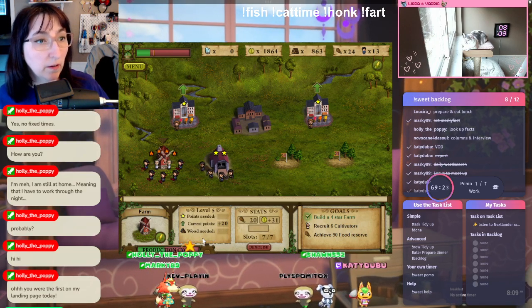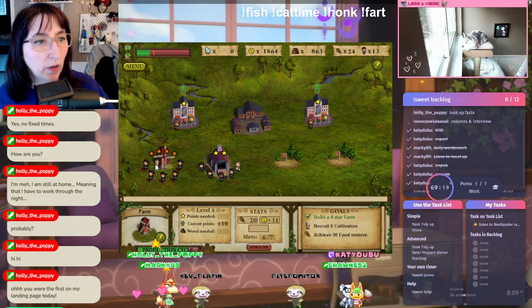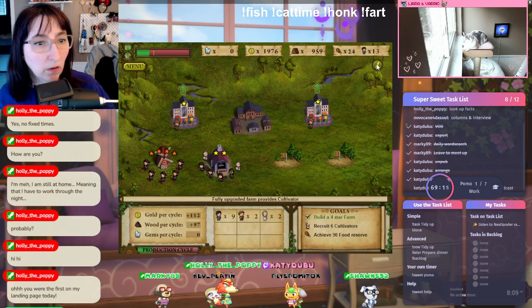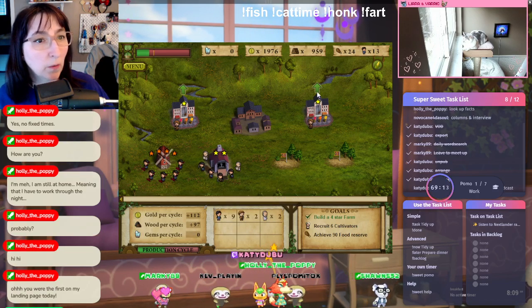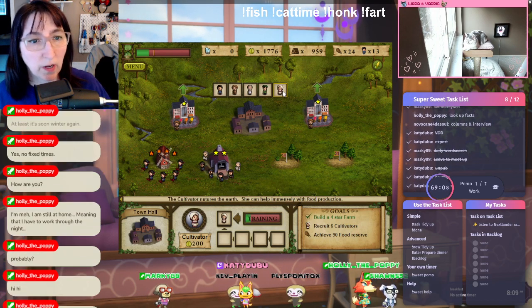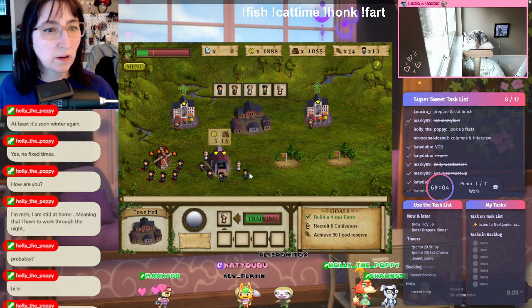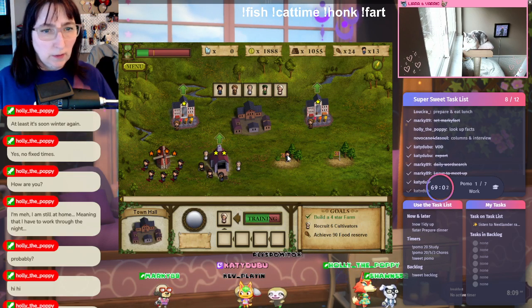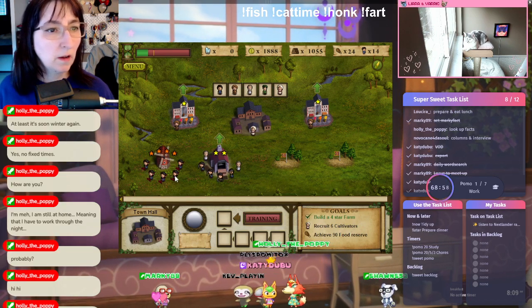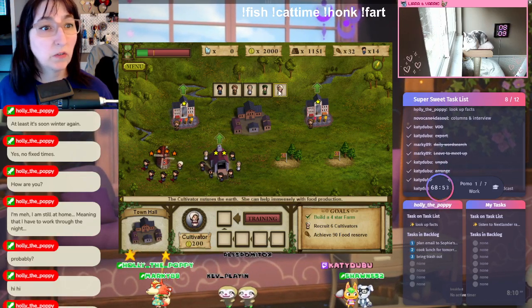Let's upgrade this. We have a four-star! Let's move them right away. We can get a cultivator — how do we get a cultivator? There she is. We need six cultivators, so I guess we need another farm. Actually, we can take these guys and move them over here. Put the cultivators there.